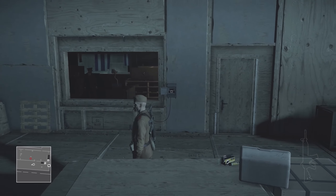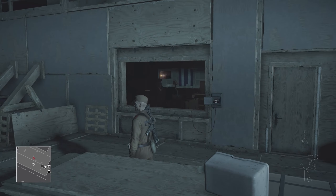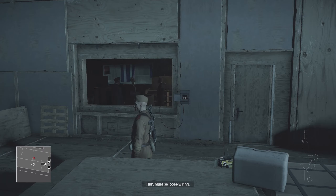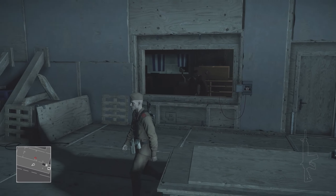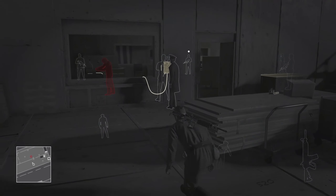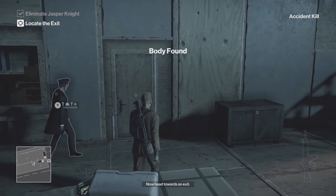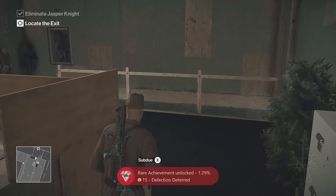What you want to do is get the general to let you get the target by accident. Once you turn it off and no one has seen you, Jasper — the target — is going to mess with the projector, and the general is going to come out here and mess with the switch, and he's going to electrocute the target. Make your way to the door, open the door, and simply go towards the exit. And you're basically done.